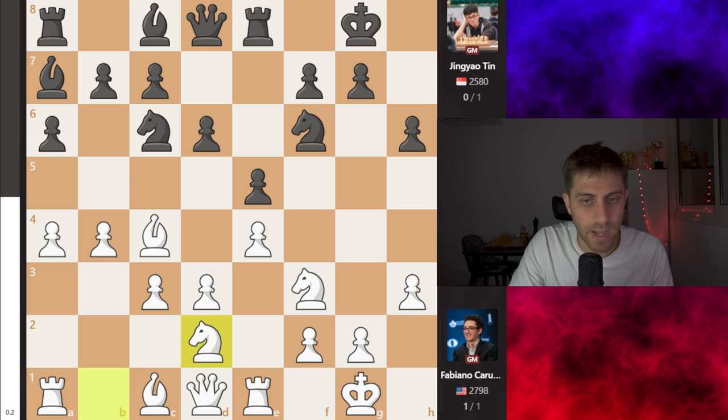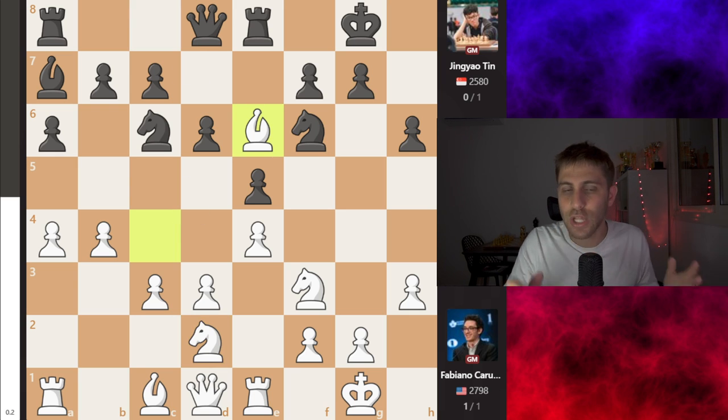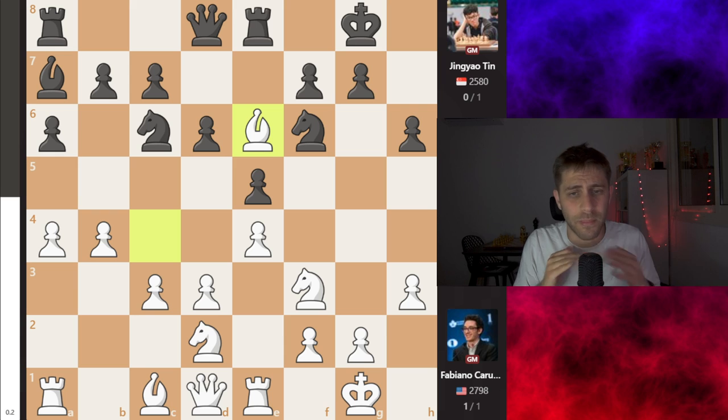Knight bd2 was played by white. Bishop e6 and now Bishop takes e6. You can see 12 moves and Fabi thought zero seconds — he's just playing with his hands. Of course he's familiar and knows how to play here. His level of preparation in this position is really high, and this is something we must think of. If you're playing an opening, you really want to know and to be very well prepared.